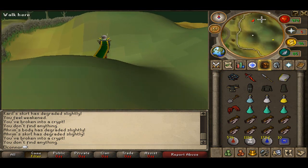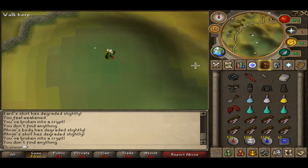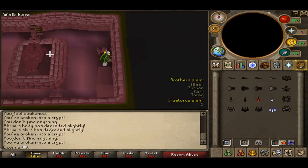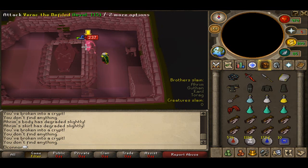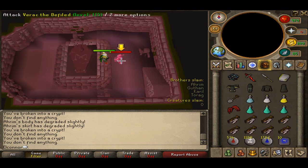Your last brother is Verac. If you're at lower levels, you might want to protect from melee if you're not maging them like the method I'm doing. With Verac, even if you protect from melee he can still hit you. So you either want to freeze him or just bring some good armour. He can still hit quite hard even when wearing Karil's.